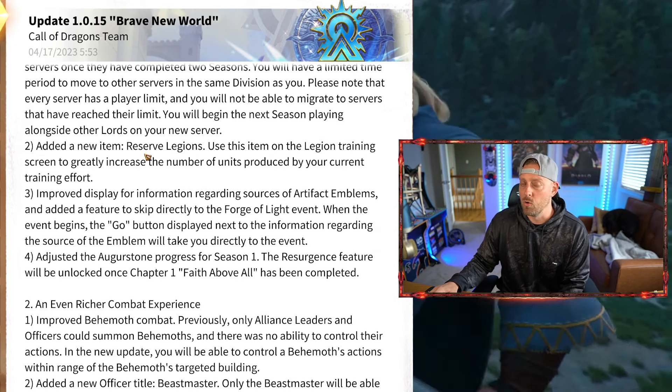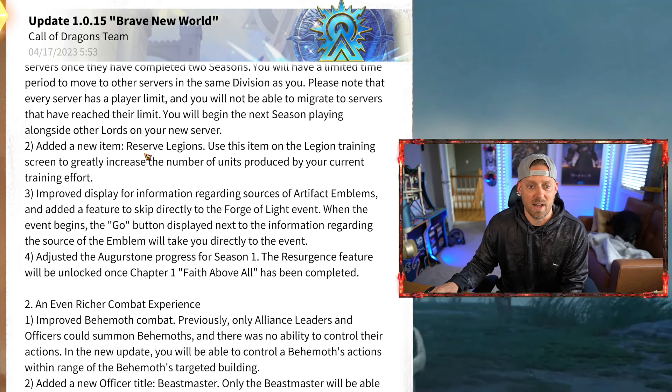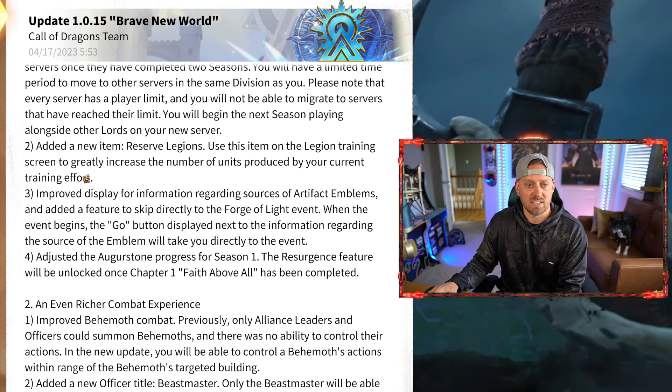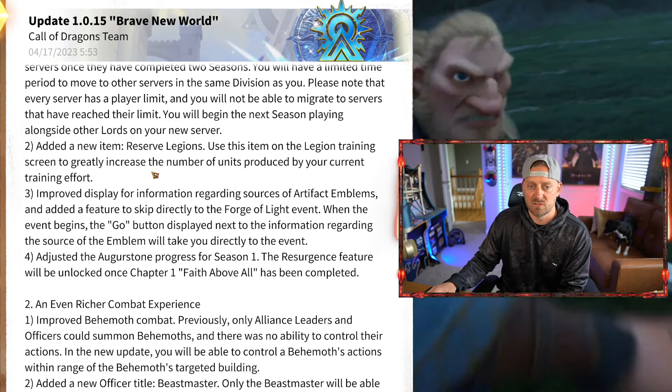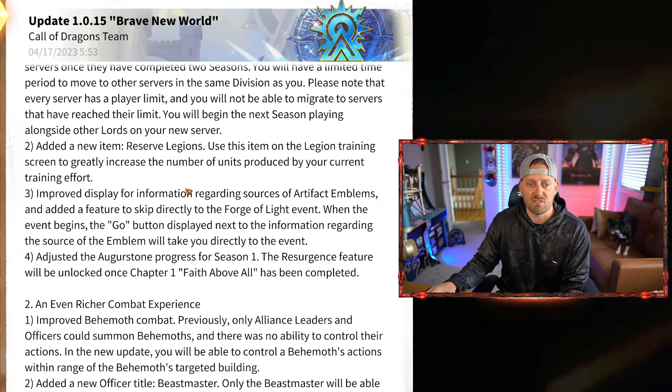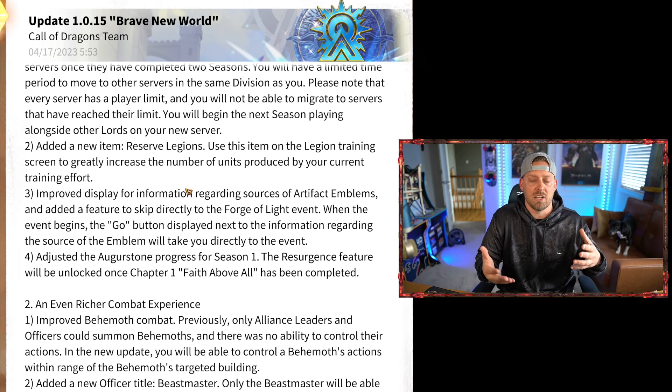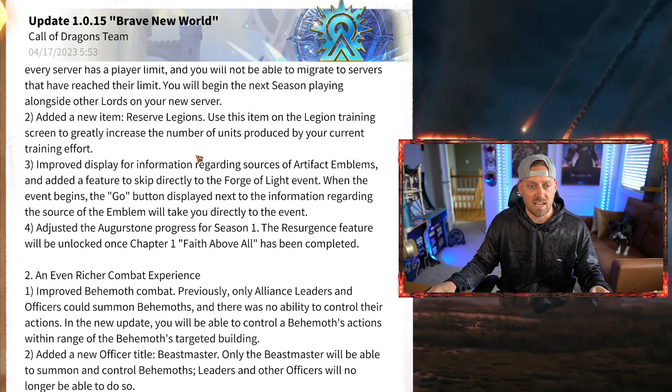Call of Dragons added a new item: Reserve Legions. Use this item on the legion training screen to greatly increase the number of units produced by your current training efforts. It's essentially a new speed-up mechanic for training troops, which is very nice.